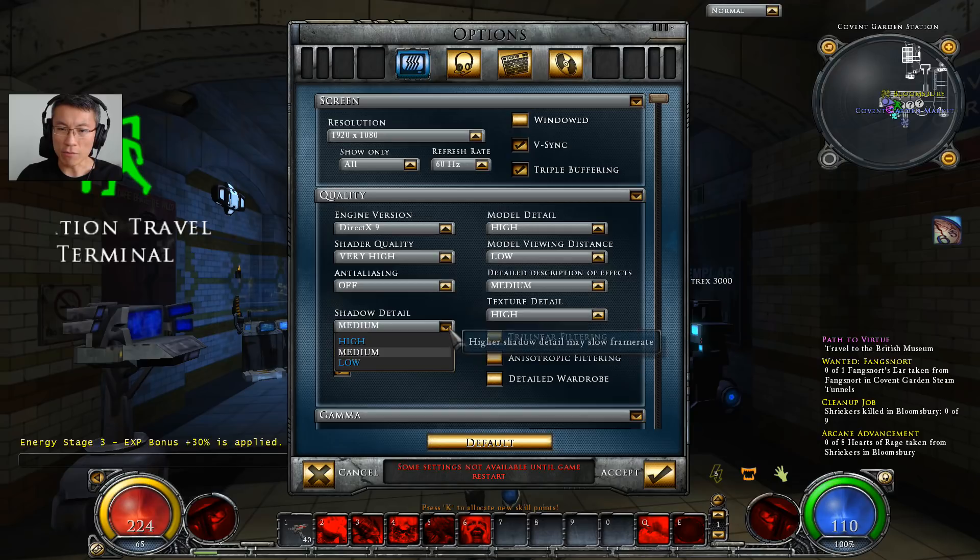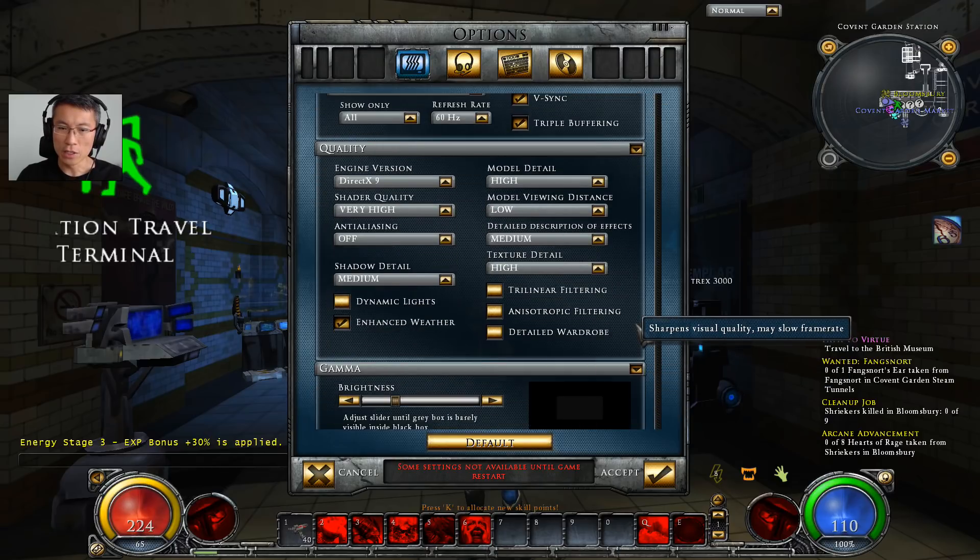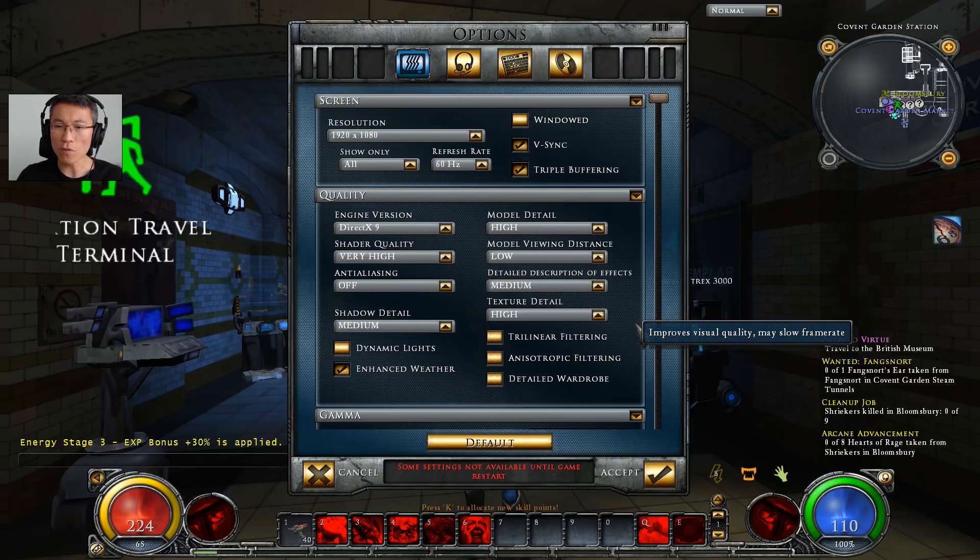The rest of the options I leave unchecked — I have enhanced weather enabled but the rest I don't check. This is what I have, and it works for me. I used to hit a lot of problems on one or two maps quite consistently, especially when I went into a health rift. But having these settings kind of solved everything. I've been playing for hours and haven't really encountered anything show-stopping at all, so I'm very pleased with these settings.